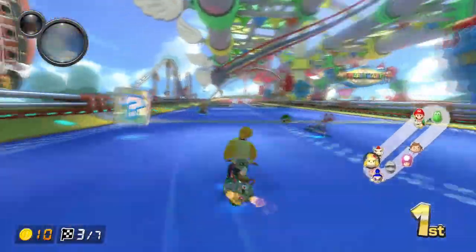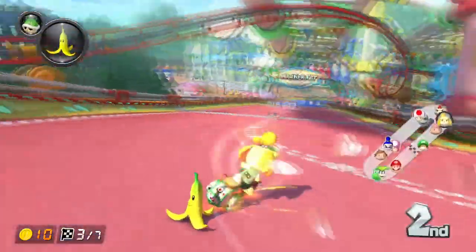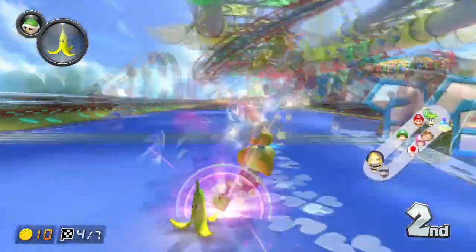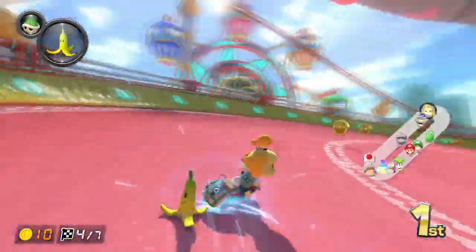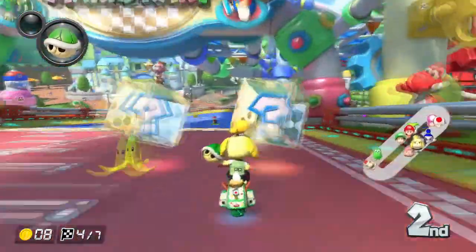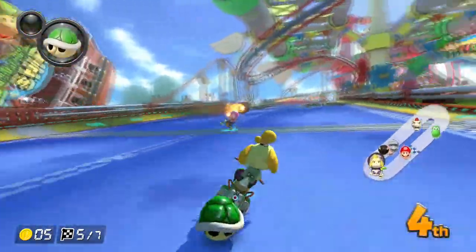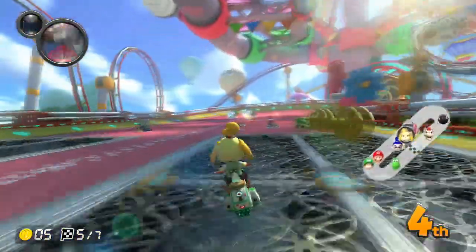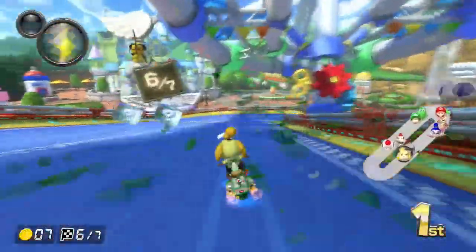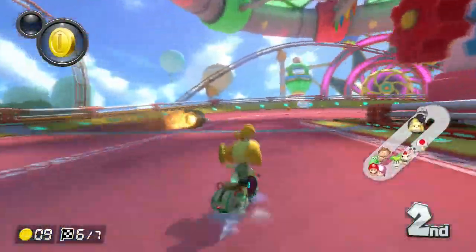Oh crap, sorry — good Inkling Boy. Second place, who passed me? Oh it's a Villager. Well, I just took on a banana — come off with it! It's a good thing this track has seven laps, but then again it's kind of ridiculous because it makes you feel like it's a demolition derby. There are a lot of shells flying — and there's a freaking bullet bill on my ass!